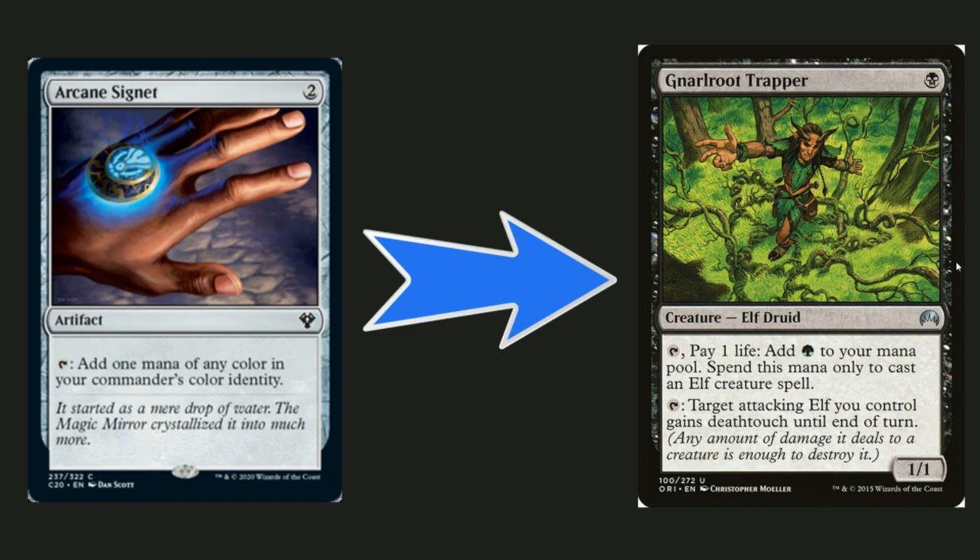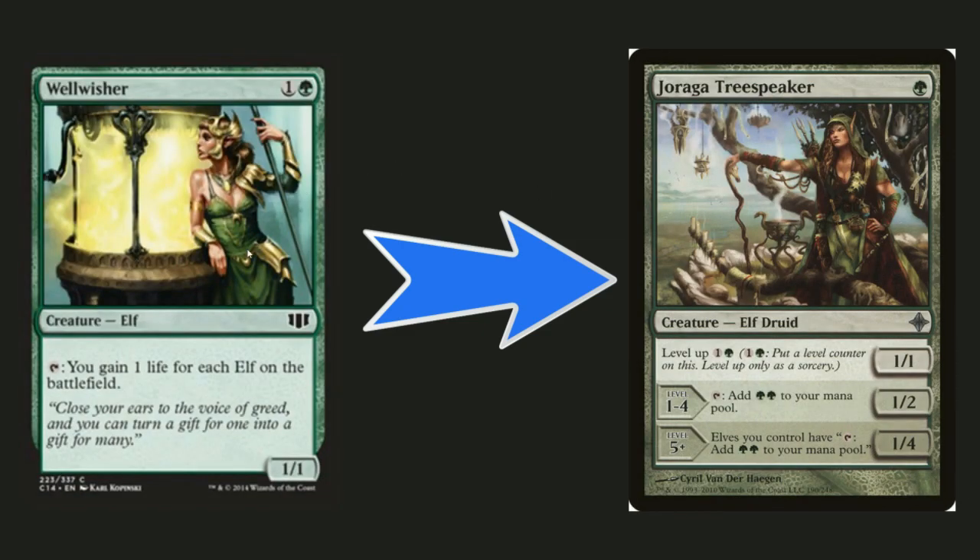You want the consistency, and Arcane Signet doesn't give you that elf keyword — that's what you're looking for in this deck since you're running aggressive. Wellwisher lets you tap to gain one life for each elf on the battlefield, but you don't need life in this matchup — you're running aggro. Instead of gaining life, let's make your stuff tap for mana.